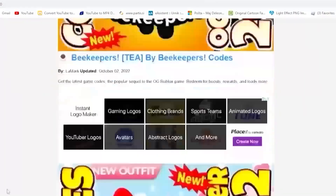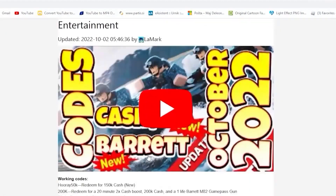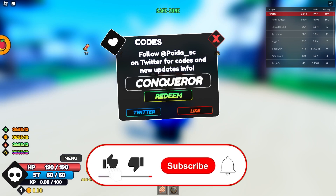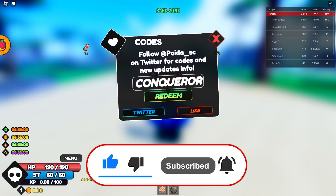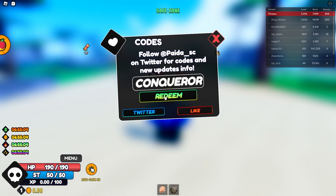Download the app on mobile right now because it's super useful to get codes faster. This first code is absolutely amazing — it's one of the latest ones. Make sure you share this video with a friend. The code is 'conqueror,' which is from the conqueror update, and it gives you a bunch of boosts — basically 60 of every possible boost.